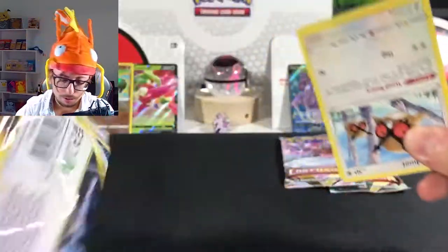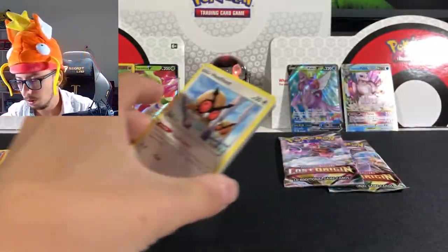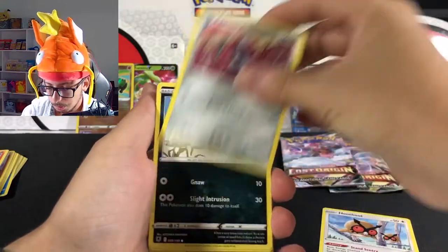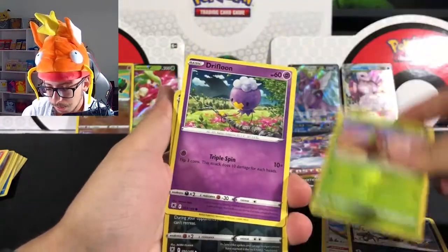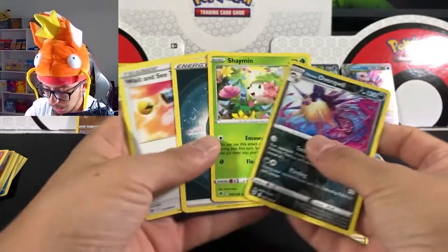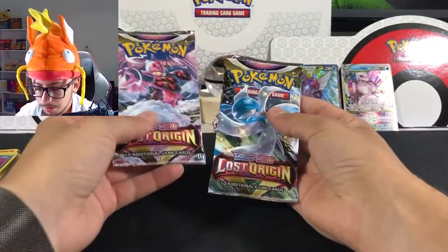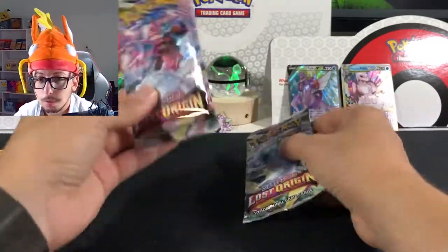Let's see the second Astral Radiance. There you go — the code, and it's one of those, so we'll just go through it: Mudbray, Ponyta, Purugly, Yanma, Drifblim, Quilava, and Shaymin. No hits there. But let's go — we have the last two packs, Lost Origins. Let's see what we get on these ones and then move to the Dialga box.